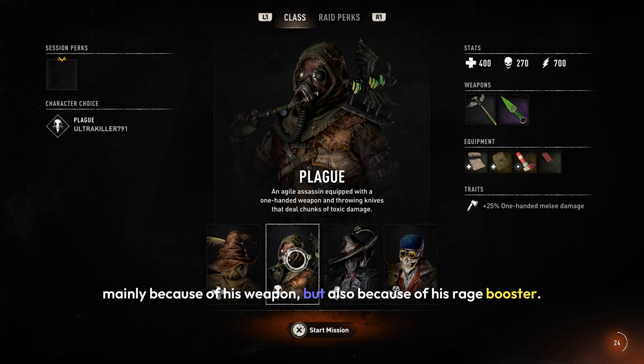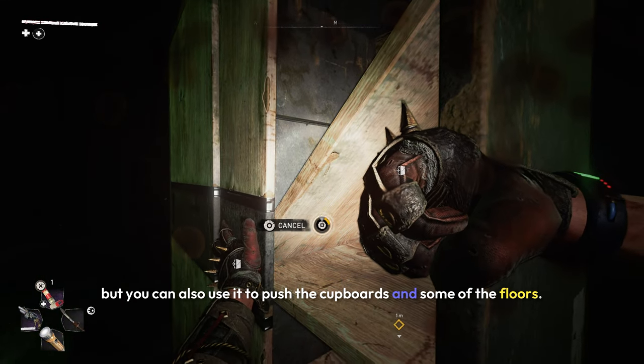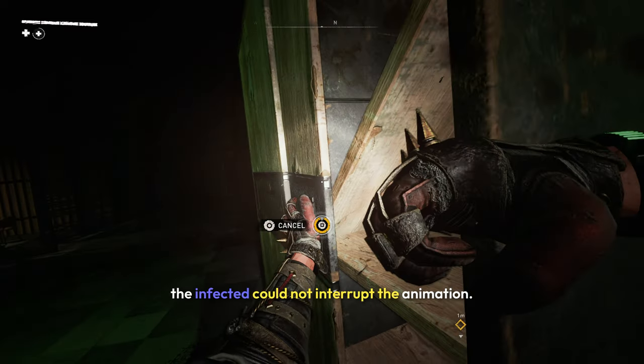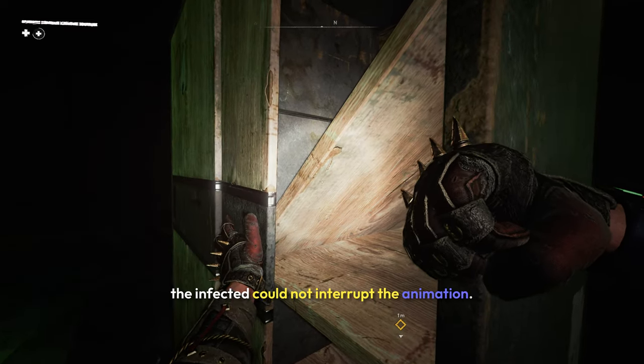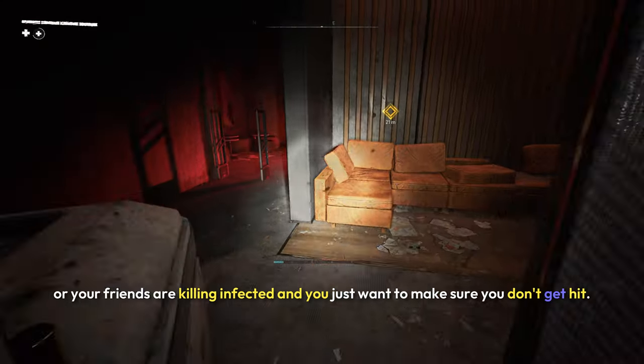The Plague is my second favorite, mainly because of his weapon but also his Rage Booster. The Rage Booster lets you deal 100% more damage and gives you very high resistance to damage. Not only does this help you survive longer, but you can also use it to push cupboards on some floors — when I used this booster, the Infected couldn't interrupt the animation. So this is great if you're trying to speedrun or your friends are killing Infected and you just don't want to get hit.